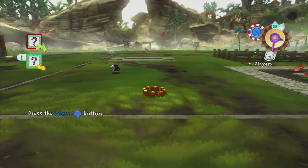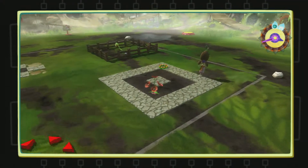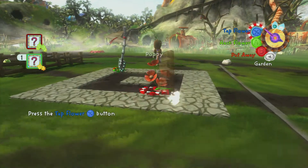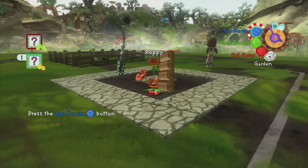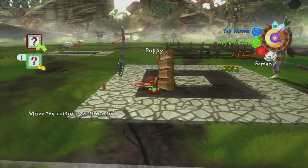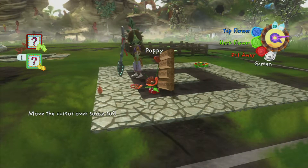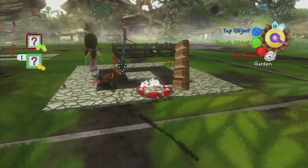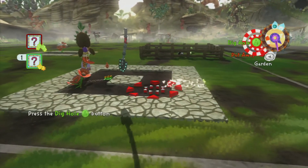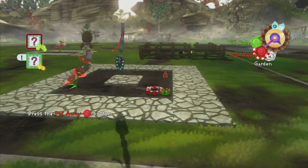Hold on a second - shovel, menu, shovel, village, watering can. It's telling me to shovel this poppy. No, don't kill the poppy! It told me to tap it - move cursor. There was a seed! I got it. Planting a seed, and now I need to dig a hole - boom, planting the seed.